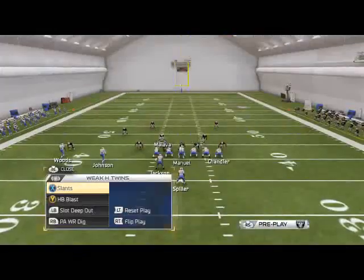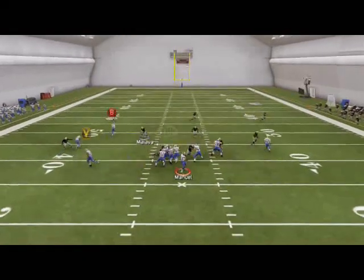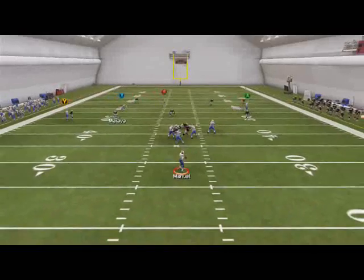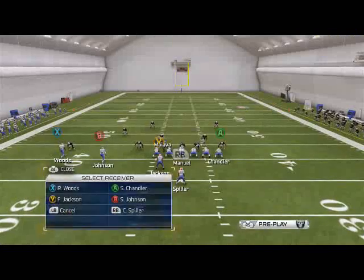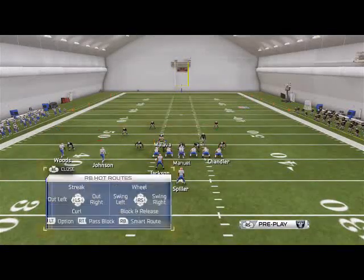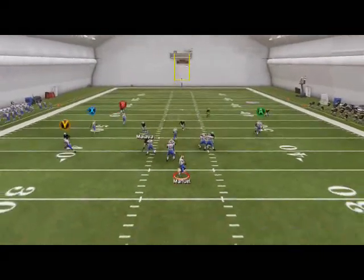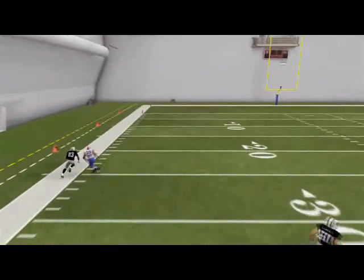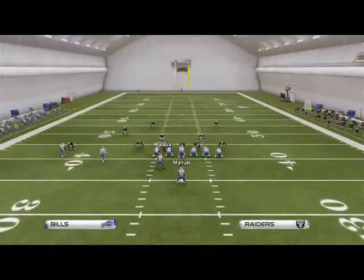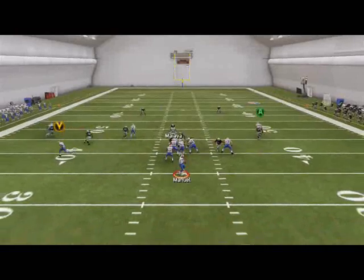Against zone, this wheel route is going to crush zone coverage — obviously only if he actually runs the wheel route. This is a really good route against zone because of the deep end route by X, and this wheel route combined with the play action is just going to get deep. That was a very glitchy coverage by that corner, but the combination with the play action here is the key.